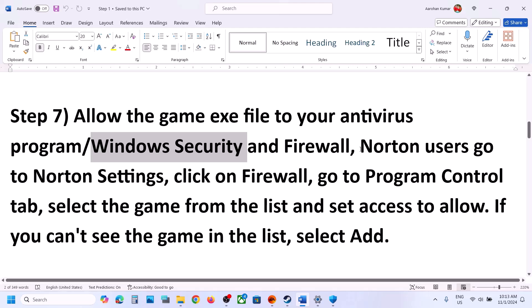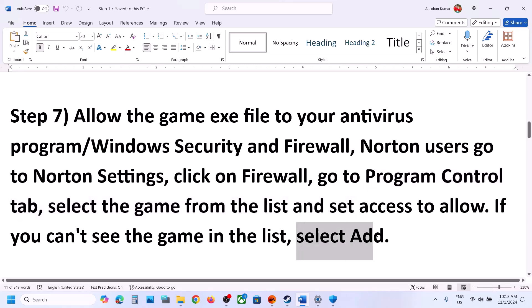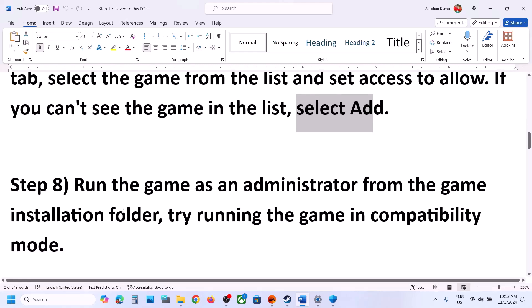If you have Norton antivirus, go to Norton settings, click Firewall, go to the Program Control tab, and select the game from the list. If the game is not listed, go to the game location, add the game exe file, and then launch the game.